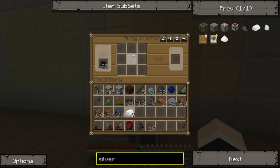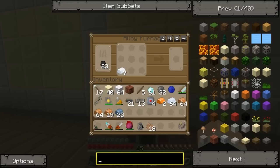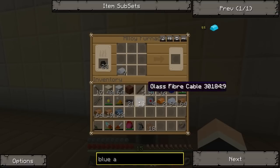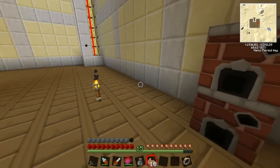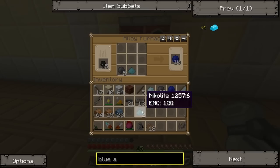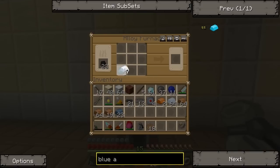We have to place the alloy furnace down. What we need to make is blue alloy — so it's silver and nickel. That should be really easy to make because we should have a lot of nickel. Stop wasting the nickel!